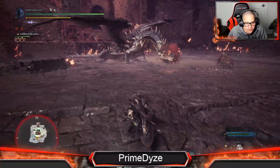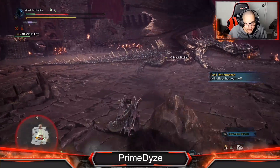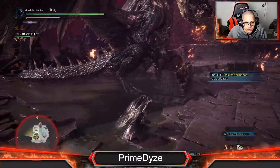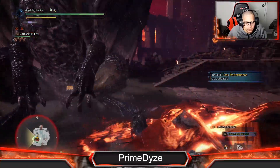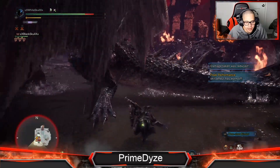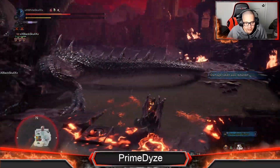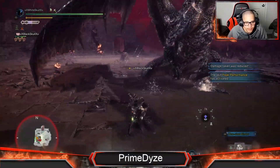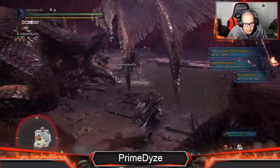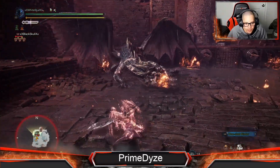This is the range I like to stay at because he's more likely to do the flamethrower. The more you can stay away from that tail the better — his tail is crazy. I'm not doing anything crazy here, just trying to demonstrate because not everybody will have the equipment and decorations, so this is how I did it.